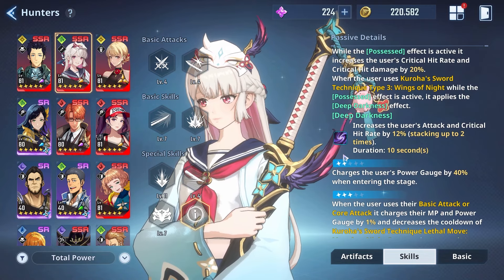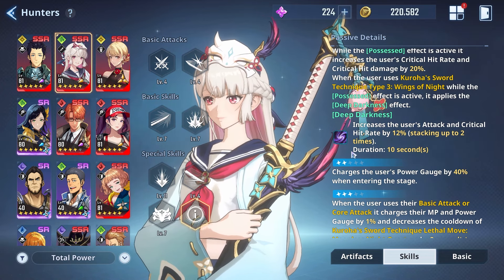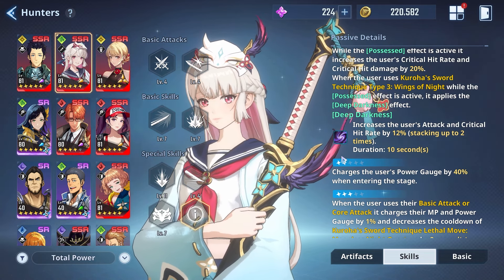Advancement 2 is good. It charges the user's power gauge by 40% when entering the stage — meaning just going into any mission, whether it's Encore, Instant, Story Mode, or Workshop. So she'll have her ultimate super fast. If you have Advancement 2, any QCE content would basically put you in a great spot right away.